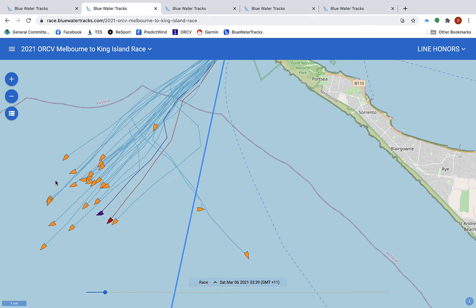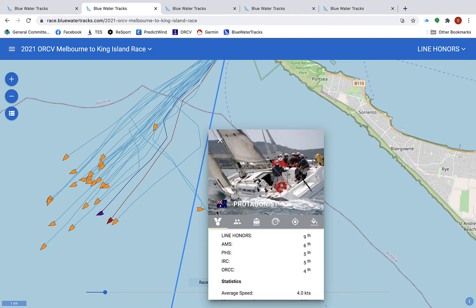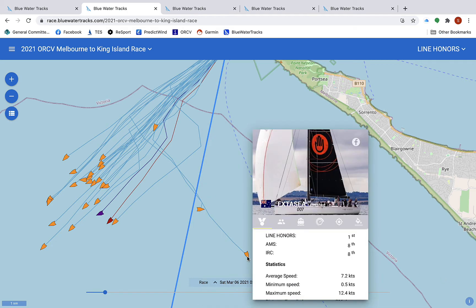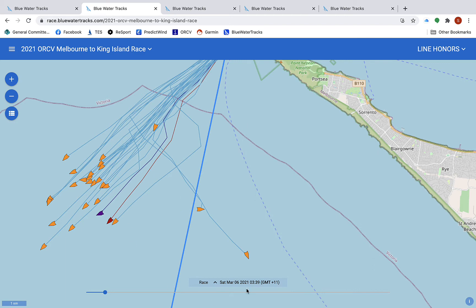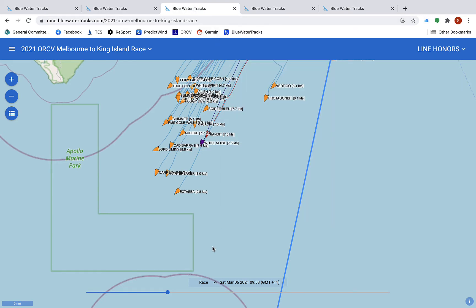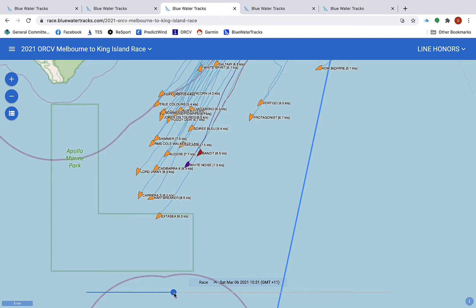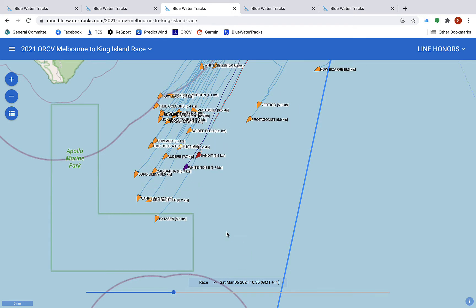You can see the better pointers here, and then you can see the boats that have taken flyers out here — keep reminding yourself to have a look at them and see how they fare. As we keep moving along and start to go down the race, we're in the morning time — now 10 o'clock — and we can see our two boats, Banded and White Noise, going along together.